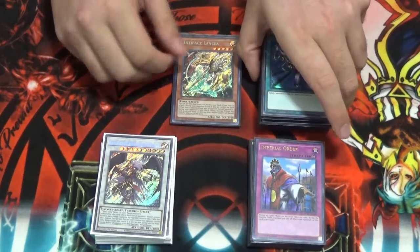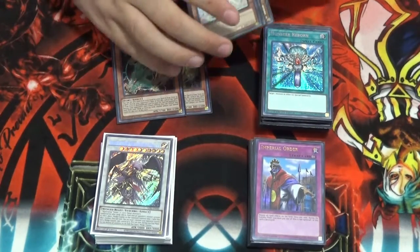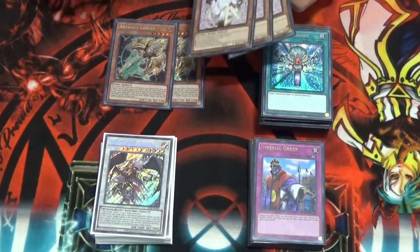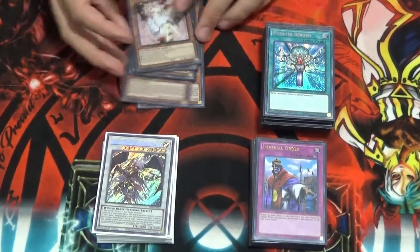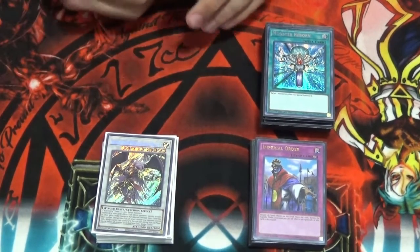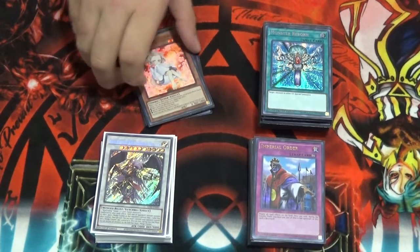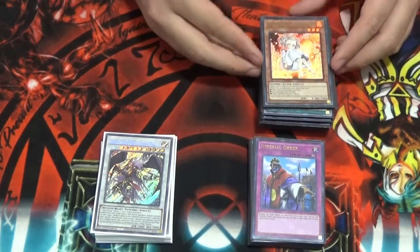Then we got the hand trap lineup. I played 2 Lancieas. I didn't play 3 because I'm playing Scythe — since this coincides with Sanctum, it's pretty amazing. Then we played 3 Ash Blossom. I only saw my Ash during the tournament when I went up against Prank Kids — I stopped his opening play and he could not continue forward. Amazing to see that card during that matchup.